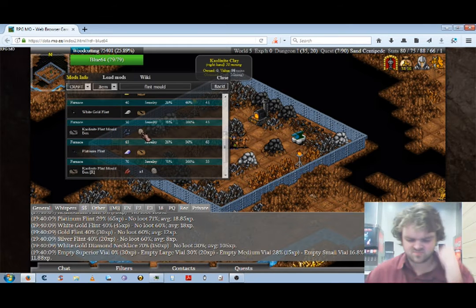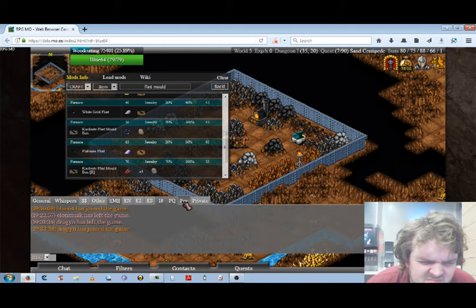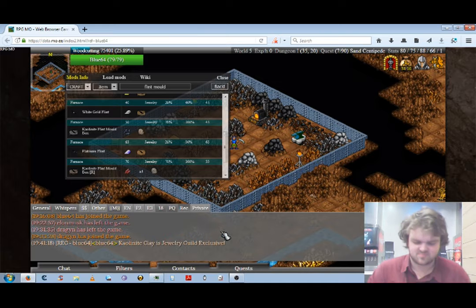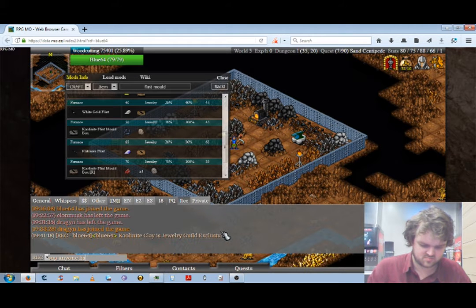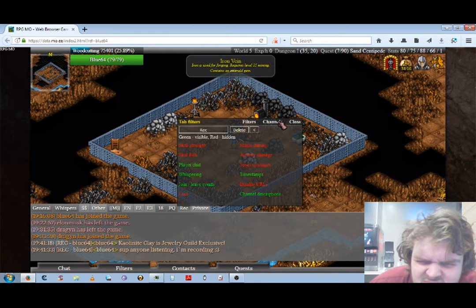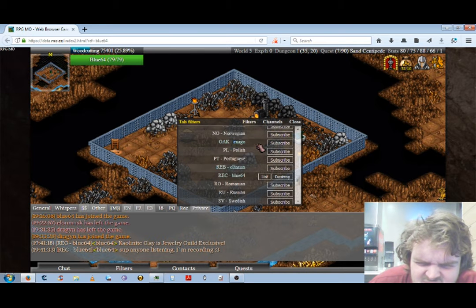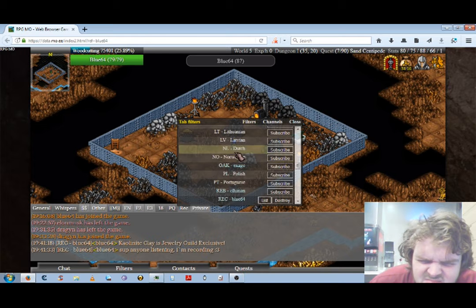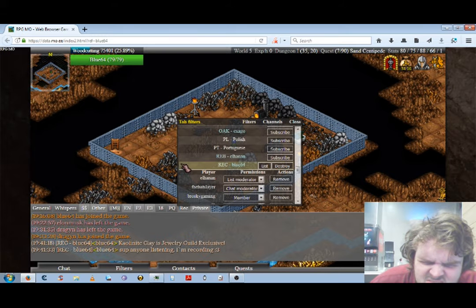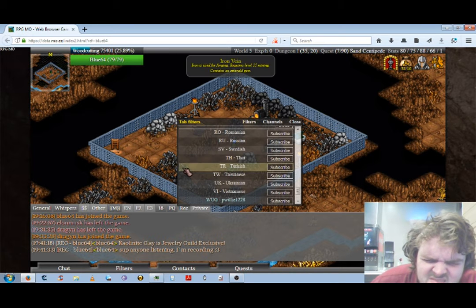Here we have Kalanite Clay, which is exclusive to the Jewelry Guild. Also the boxes — it's just like in games like RuneScape where you have a box set. It's all the items listed in one item so that you can transport it, sell it, the whole nine yards, easily. The Kalanite flintmull box is three in one if I recall, but the R is seven in one — that one's seven in one. Here I have my recording channel, but no one responded so I'm guessing no one was actually listening. Voiceover is about a month out of date compared to the actual recording.